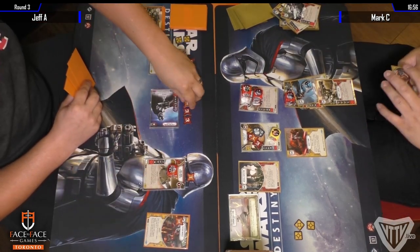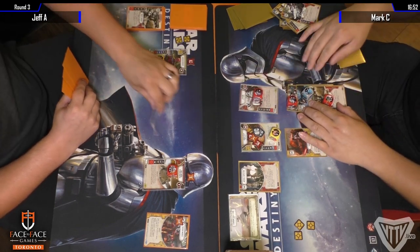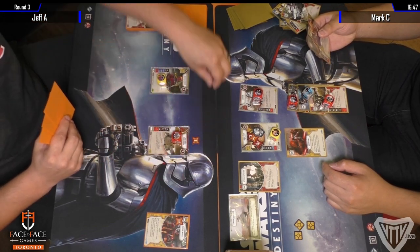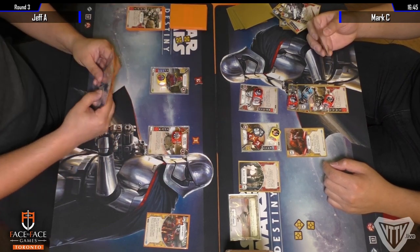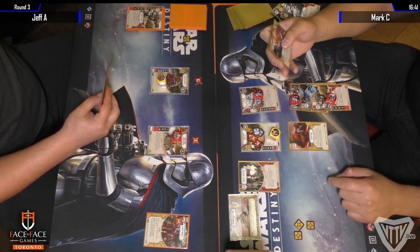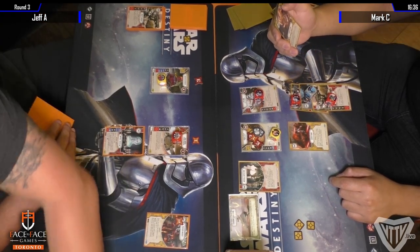That was a smart move by Mark. Now we see the power of the FN Unkar late game — Royal Guard has done its job. There's three damage on the Guavian and one damage on the Stormtrooper. It feels like there's some opportunity lost in terms of Guardian spreading the damage out a little better from Phasma.